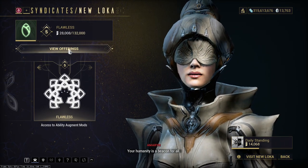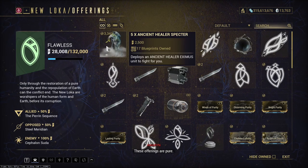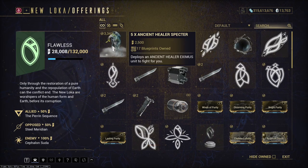Your humanity is a beacon. This is the Ancient Healer Spectre. The blueprints can be bought from the New Loka syndicate shop.